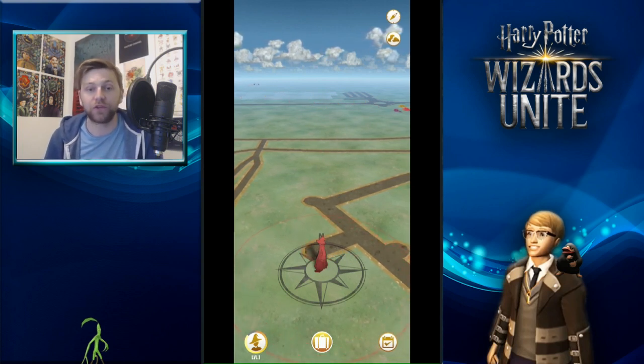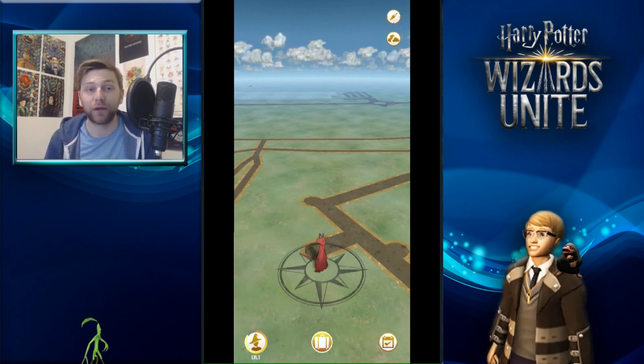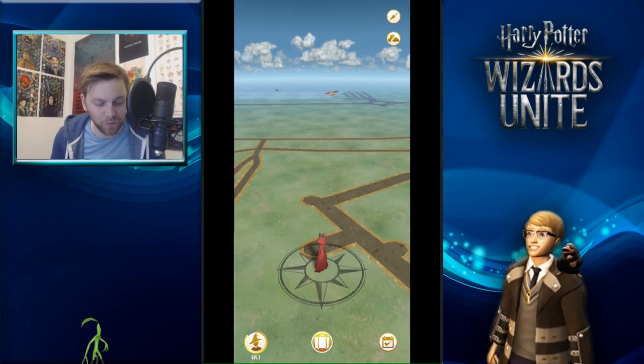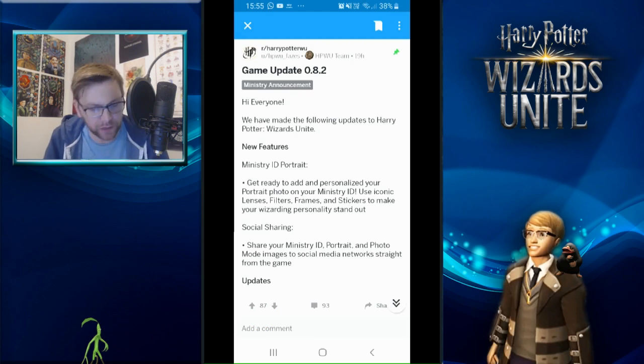I'd really like to see some customization for your avatar as well, just like in Pokémon GO where you can unlock things at certain stages - walk so many kilometers, catch so many of a certain type - and also buy special ones during events. I'd like to see the same thing happen in Harry Potter Wizards Unite. Being from Niantic, I don't think this is something they've overlooked - we're probably going to be getting something, so I wouldn't worry too much about not having it yet.